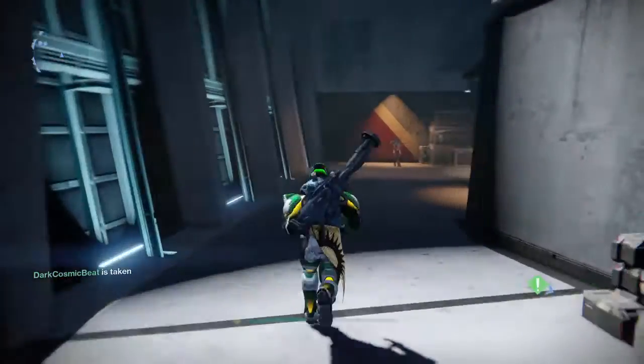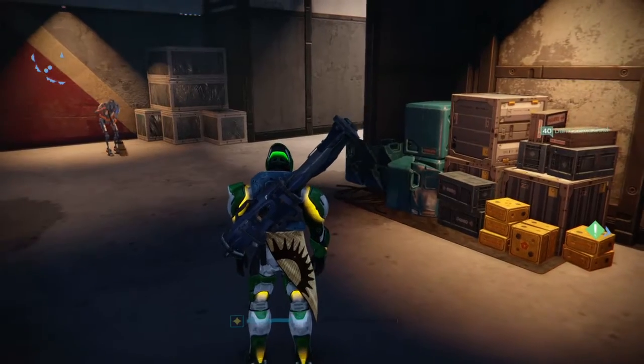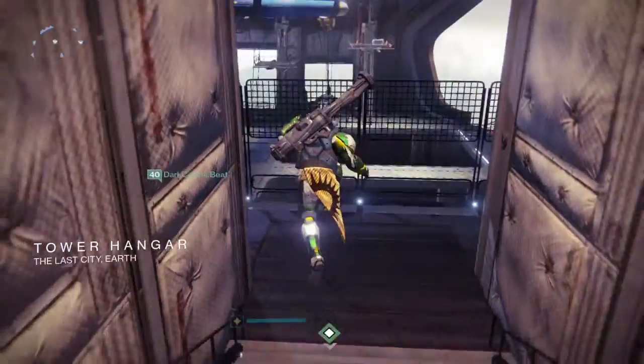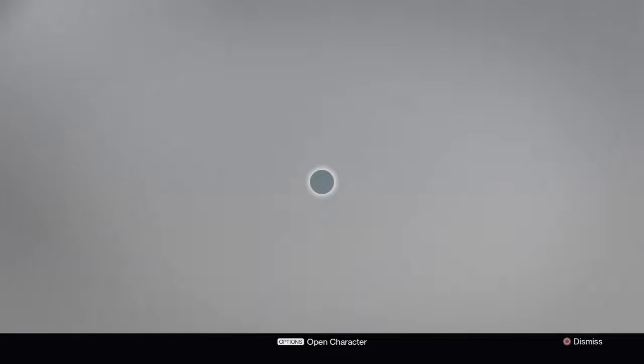Hey guys, GasparMoney here. In this video, I'll be showing you Xur's inventory as of the current date, which is July 22nd. His location is in the tower hangar, to the right of my character right now. Let's see what he is selling.